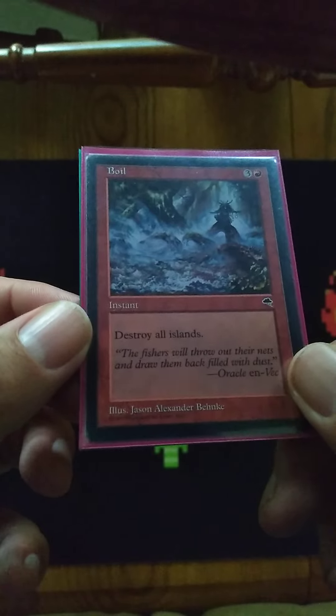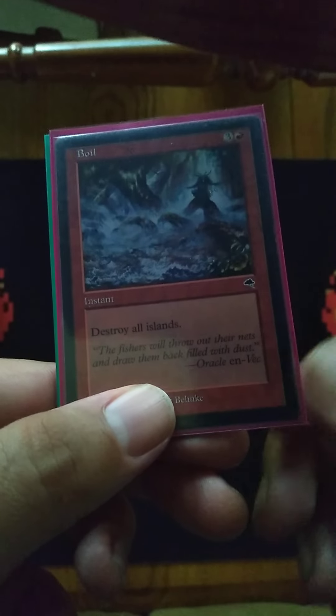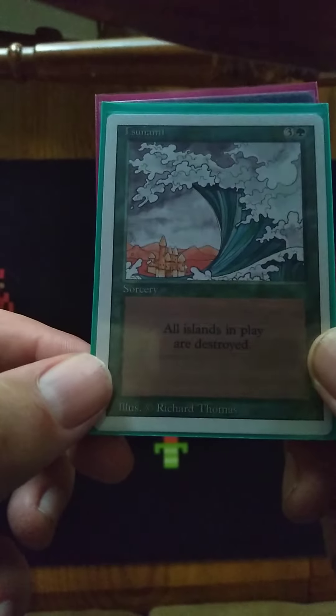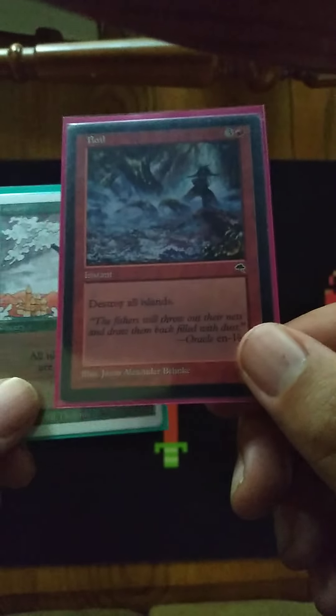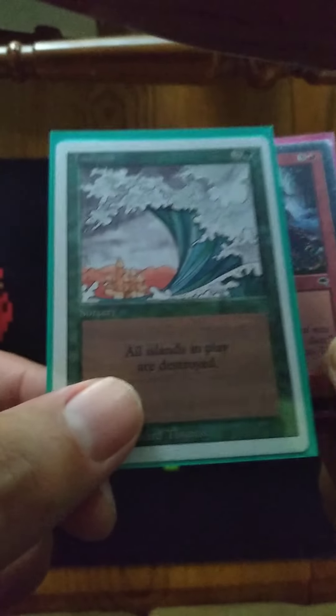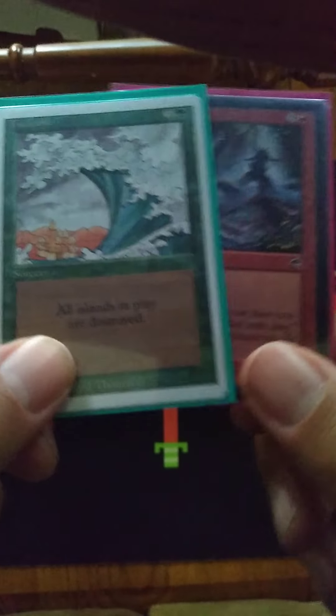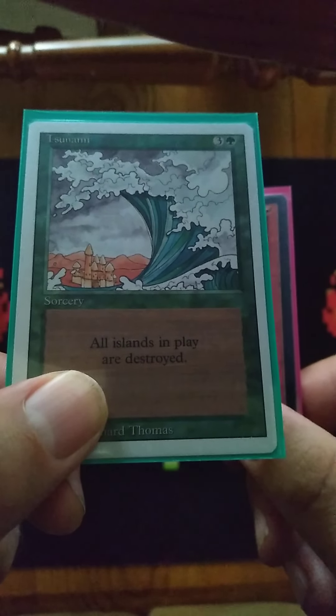And Boil — destroy all islands. So this is four mana. Pretty basic. Destroy all islands. We love them. Yes.